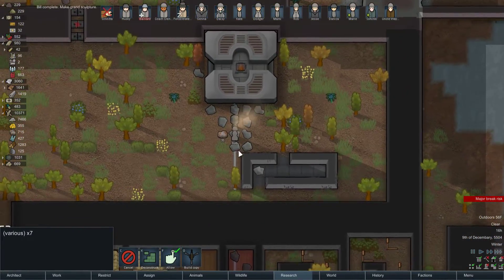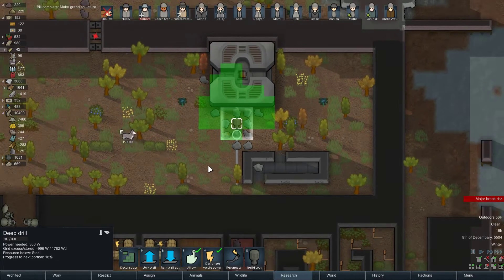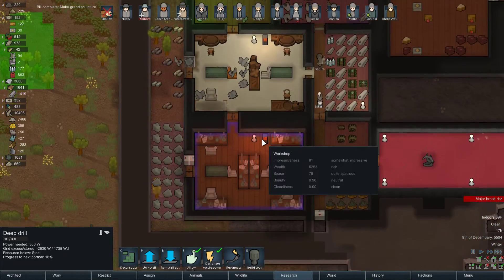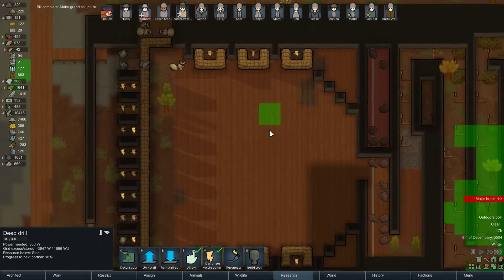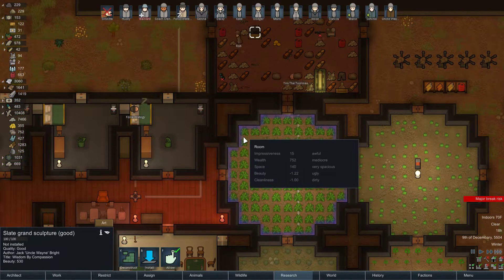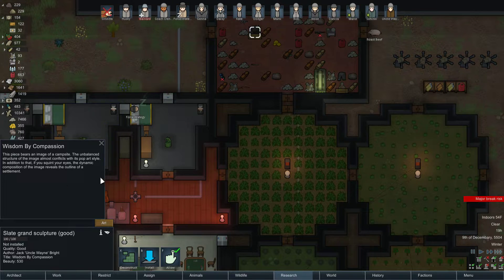Rob, what are you digging? Steel — yeah, steel. Uncle Wayne has made the slate grand sculpture. There it is — it's called 'Wisdom by Compassion.' This piece bears an image of a campsite; the unbalanced structure of the image almost conflicts with its pop art style. In addition, if you squint your eyes, the dynamic composition of the image reveals the outline of a settlement.